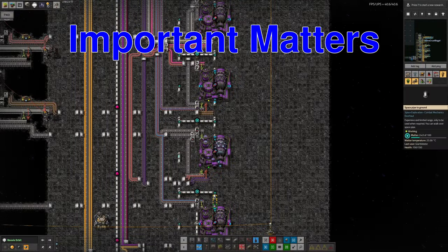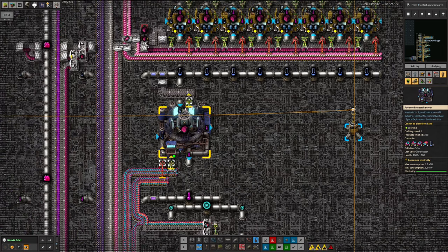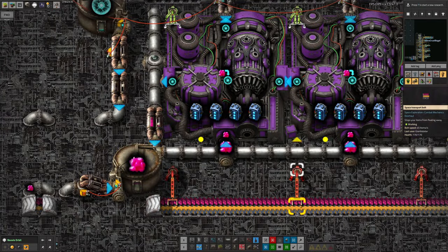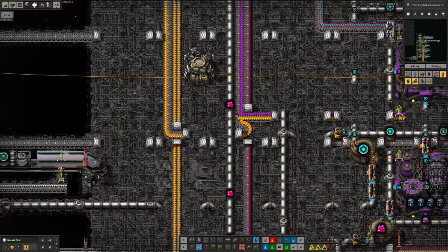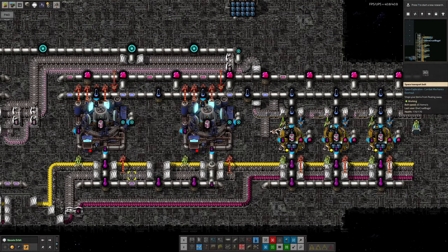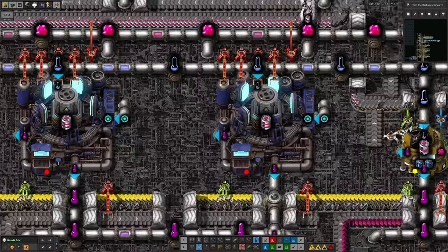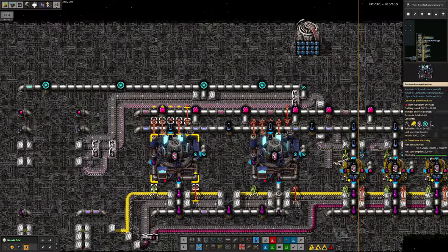Last time we saw that Tristan had got the matter science production up and running with all these weird wibbly machines that make strange noises and then eventually allow you to make matter catalog twos. Those seem to be coming through fairly slowly at the moment. This requires the generation of matter, which can be done by taking in matter catalog wands and these material testing packs and purple clouds and turning that into matter goop that can then be pumped out and taken around to wherever it's needed.